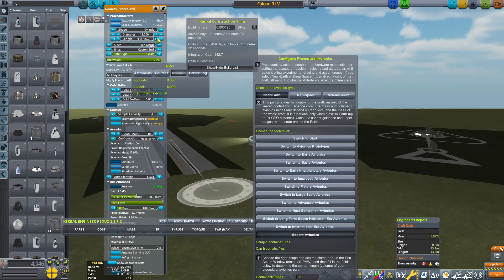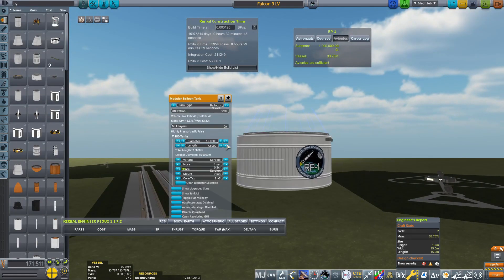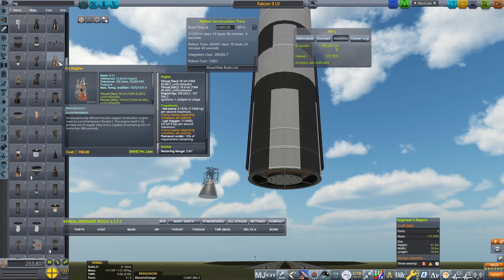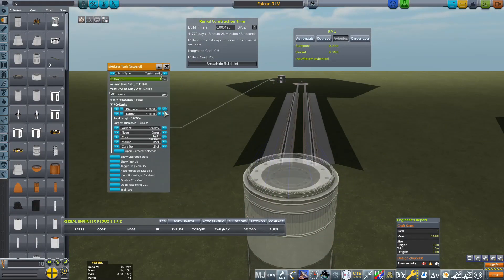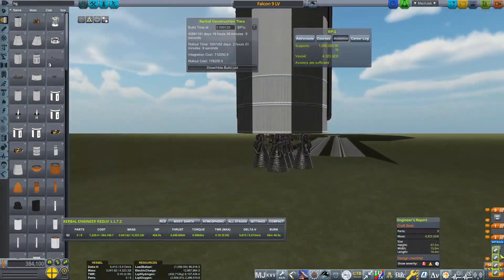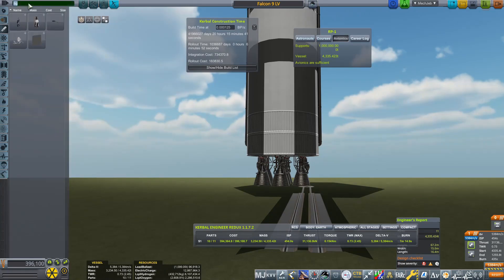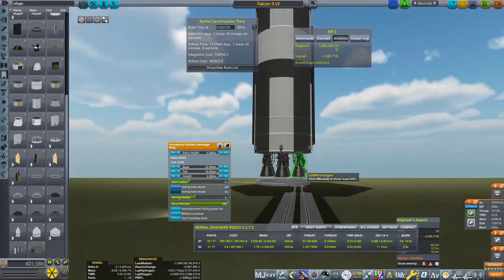Now that we have designed our Falcon 9 payload — and it's a little bit strange calling the Falcon 9 a payload since it's a launch vehicle in itself — it's time to work on our launch vehicle that is going to get this into low Earth orbit. The Falcon 9 and the TLI stage together weigh about 1,100 tons, so it's quite heavy. We are going to need a very large launch vehicle to actually get this to space.